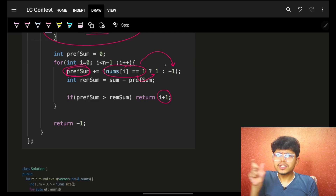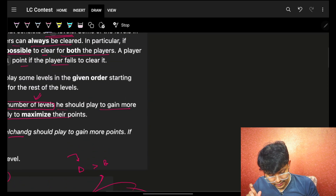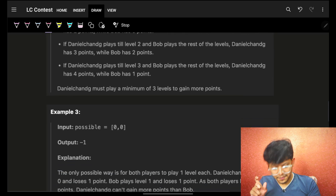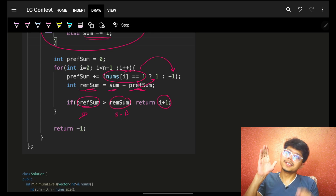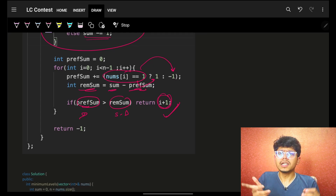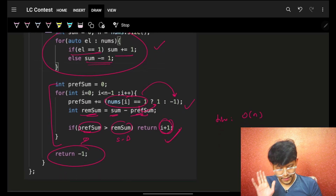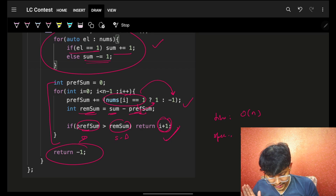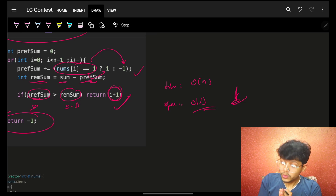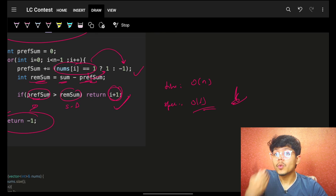At each step, the remaining sum for B is S minus the prefix sum. If the prefix sum (D's sum) is greater than S minus prefix sum (B's sum), that is the first valid point and we return the level i plus one. If no such point is found, return -1. Time complexity is O(n) and space complexity is O(1) since we use no extra prefix array. This is an easy to easy-medium problem if you know prefix sums. Bye, take care!